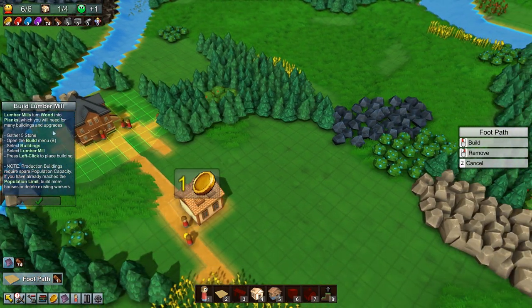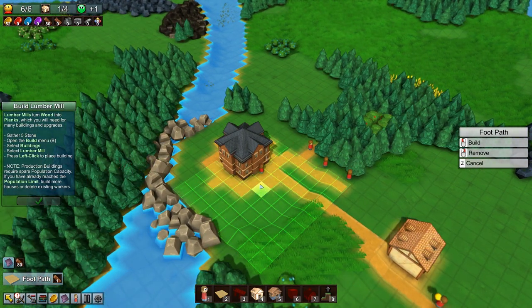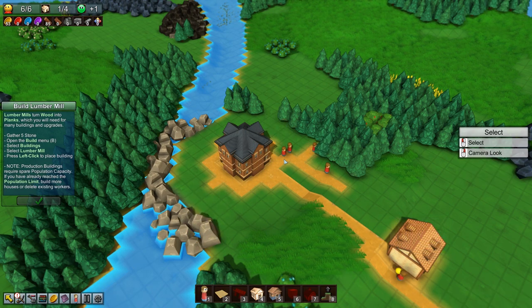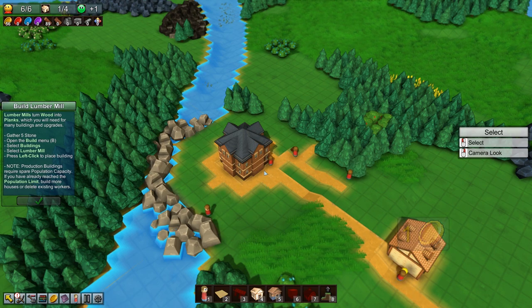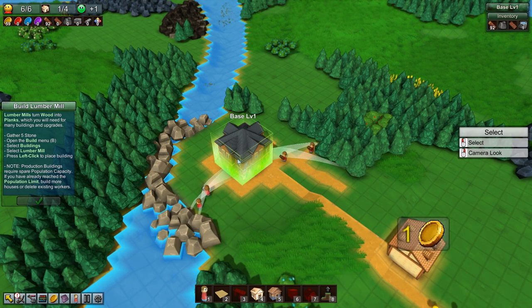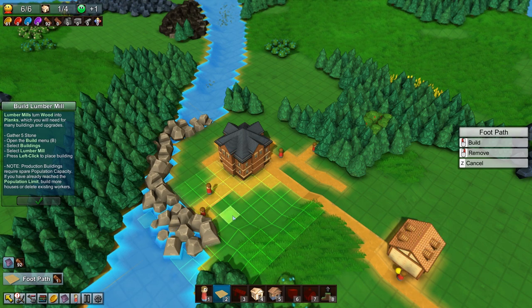So a Lumber Mill turns wood into planks, which you will need for many buildings and upgrades. Gather five stone, open the build menu, select Lumber Mill, and build one. So we need stone as well for this. Let's grab a worker and make him go over here and get stone - we'll split our workers in two. So we have to hold right-click and then leave it on the base, and that'll bring stone back. This is a really solid game - really intuitive. Right-click, drag it onto there, and the guy will go get some stone.